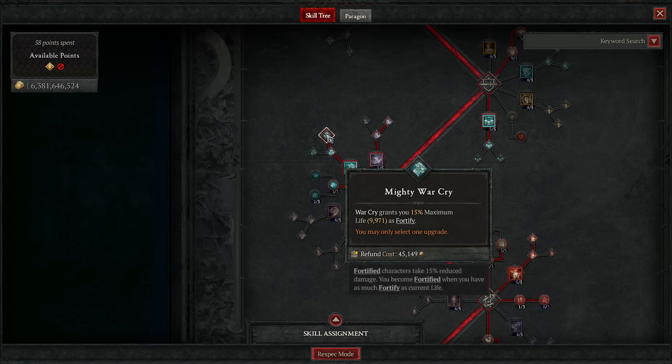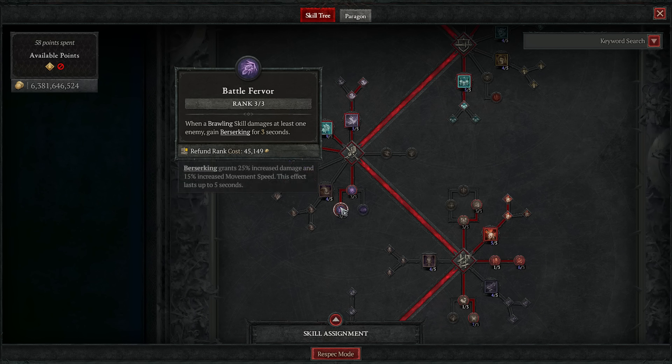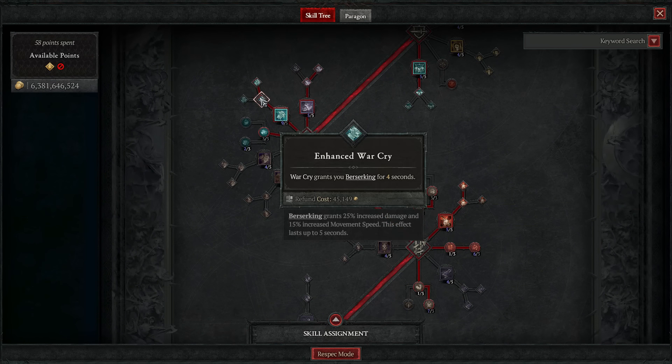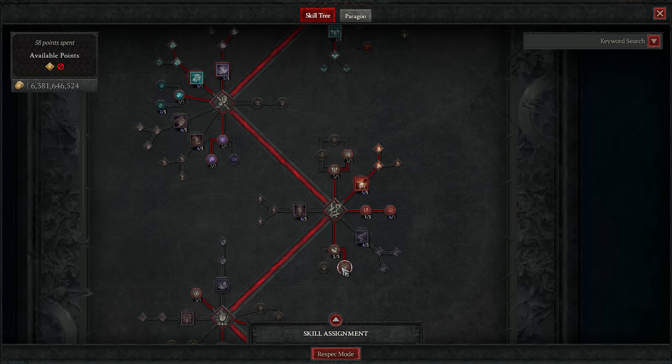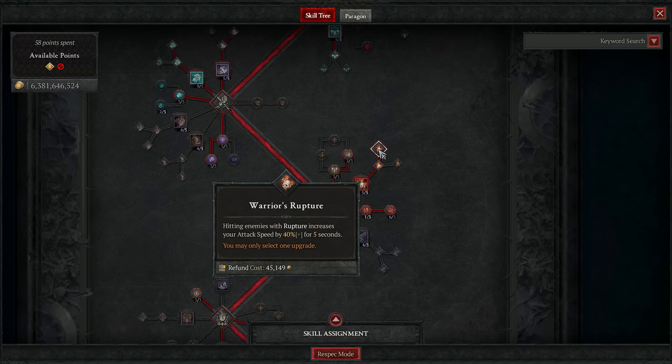It's extremely important to keep up Fortify, and Enhanced Bash sorts that out with ease. You also find Battle Fervor here — one easy way to gain berserking. Drop kick an enemy and become berserk. Along with War Cry, this keeps berserking up permanently. Grab all the damage passives, plus Rupture with Enhanced and Warrior's Rupture for big AOE and 40% attack speed.